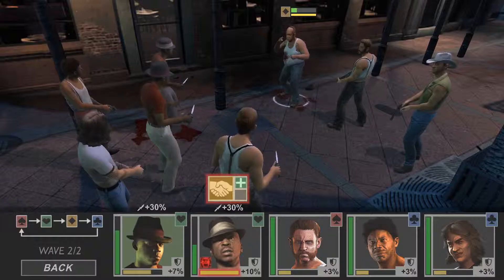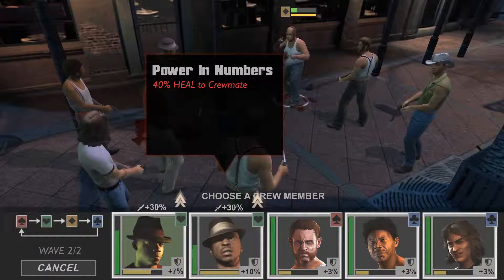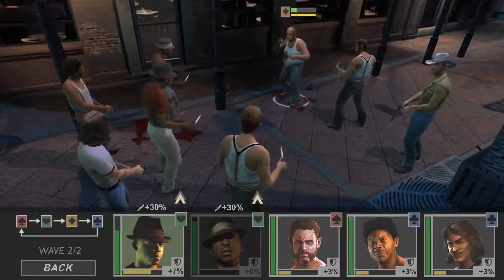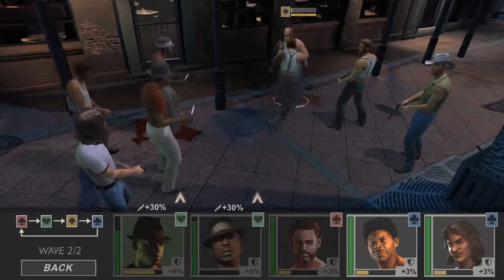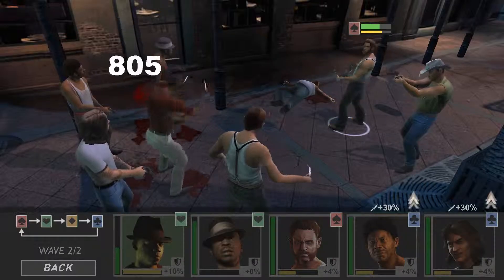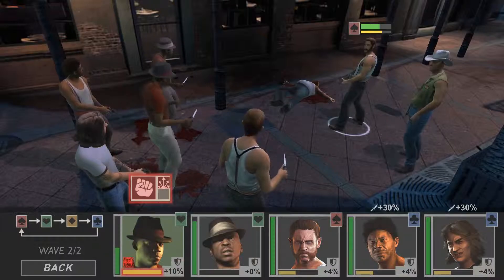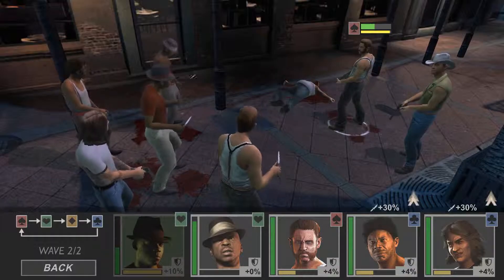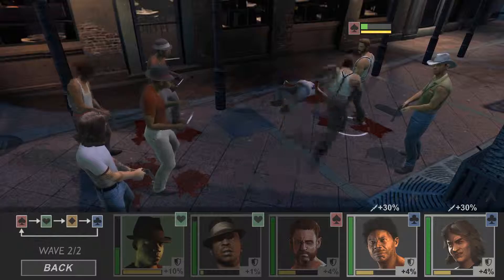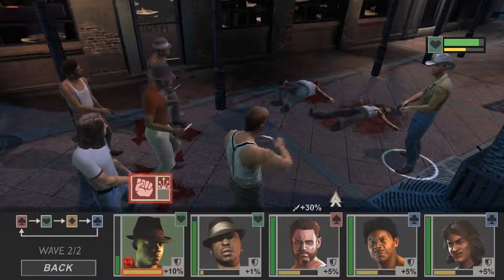Does any of these guys have any skill? Let's check it out — powering numbers, 40% heal to crewmate. Okay, let's drink some beers and heal up. I wonder when I get to play the skills — probably I need to fill up that yellow bar in order to activate the skill. I thought I could click on that and see an option but no, I pretty much skipped the skill. Never mind, spray and pray.